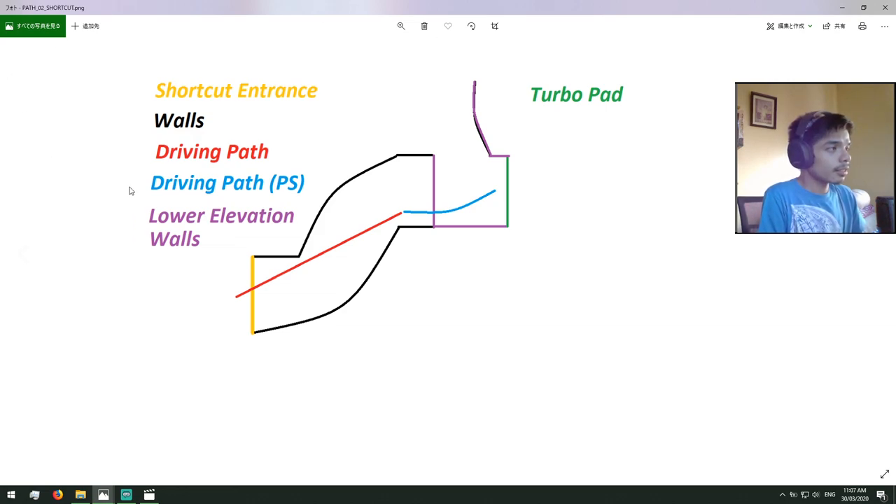I also have a diagram for the shortcut path. Yellow indicates the shortcut entrance, which is the fence. Black indicates the walls. Red indicates the driving path, which is straight. Blue indicates the driving path where you need to powerslide and turbo boost. The violet lines indicate the lower elevation walls. The green one is the turbo pad. Pause here if you need to remember it.